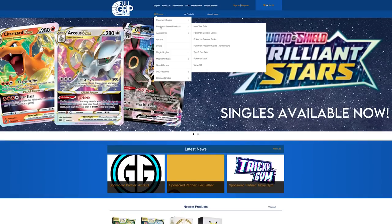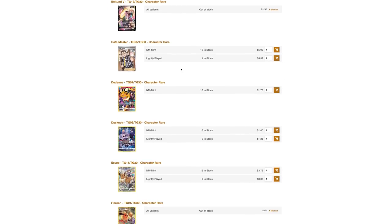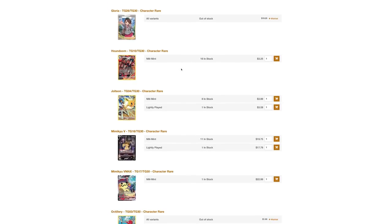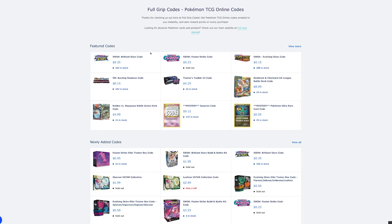Hey, what's going on? Unraveled Urshifu — today we're taking a look at an old deck that got some buffs from the Astral Radiance release, not just in cards but also in the format shift. Speaking of Astral Radiance cards, if you guys need any, they're up and available over at fullgripgames.com, and the code cards were just restocked over at fullgripcodes.com.